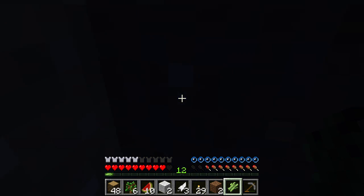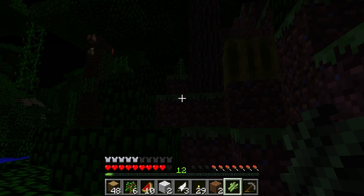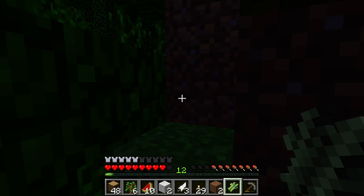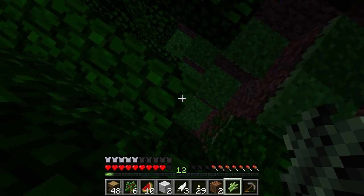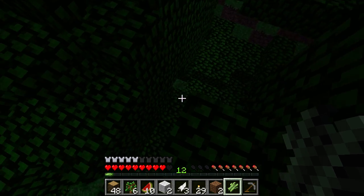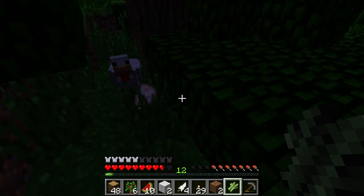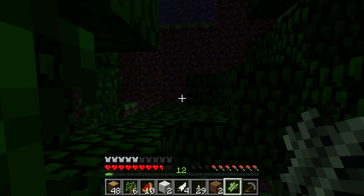So one thing I heard is that there's a bug fix update for Xbox Minecraft — it's either out now or coming out soon. It just fixes some of the bugs in the last update. I think they forgot to make zombies drop carrots, which is a pretty big deal, but they fixed that and some other things.